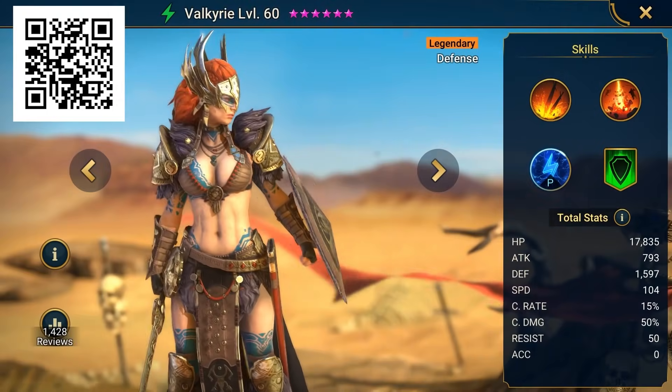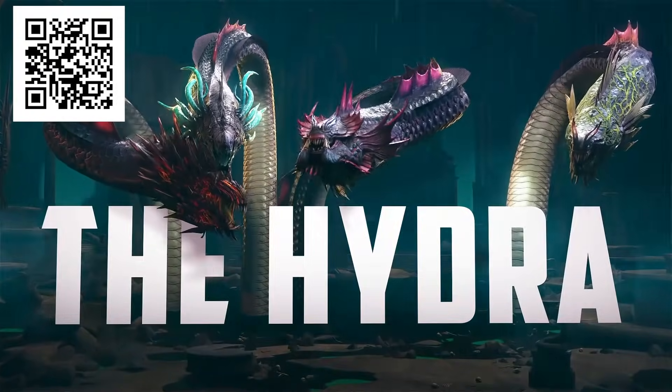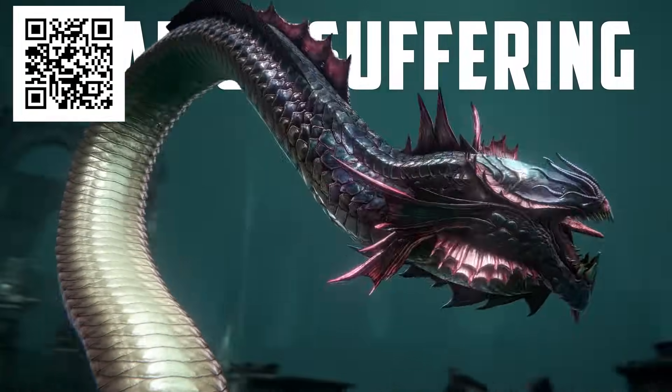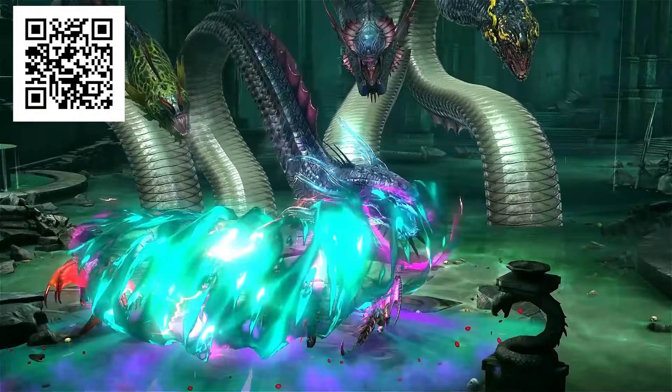Raid has a ton of champions — over 600 — but it also has a ton of bosses that fight in totally unique ways. Recently, Raid added a new addition to its huge boss roster, which is also the scariest one yet: the Hydra. This thing is the ultimate beef, a super-powered clan boss that's like many bosses rolled into one. It's got multiple different heads, and each one has unique mechanics. So be sure to fight it and see if you can defeat it.